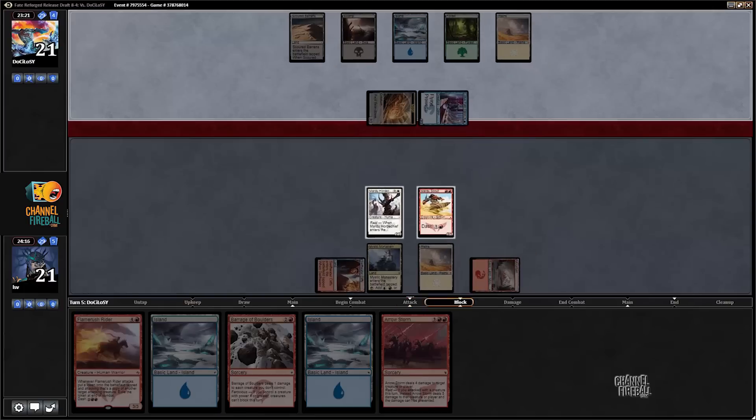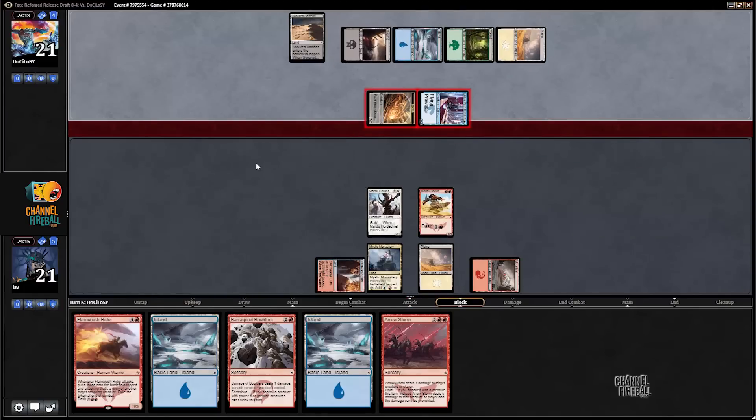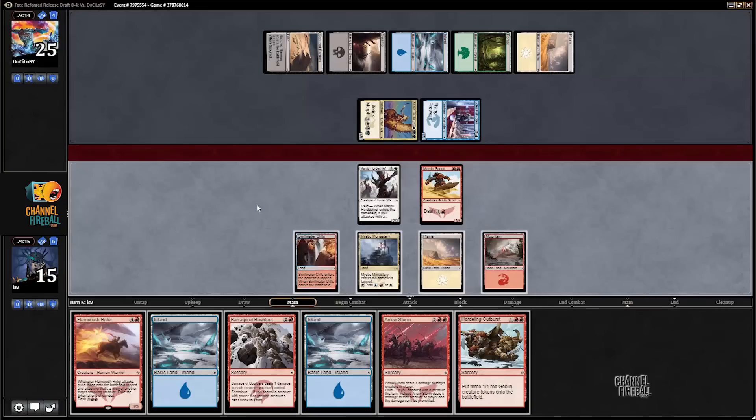I can set up a turn where my Flame Rush Rider's not gonna die, either because Lotus Path of Djinn attacks, or because I get to Aerostorm something and then untap and play it. We'll see what we can do, but it feels like I can do better. I'm just gonna take it here, since it could easily be an Obzon Guide - and in fact, that's what it looks like. Lotus Path of Djinn and Obzon Guide fighting side by side as usual.